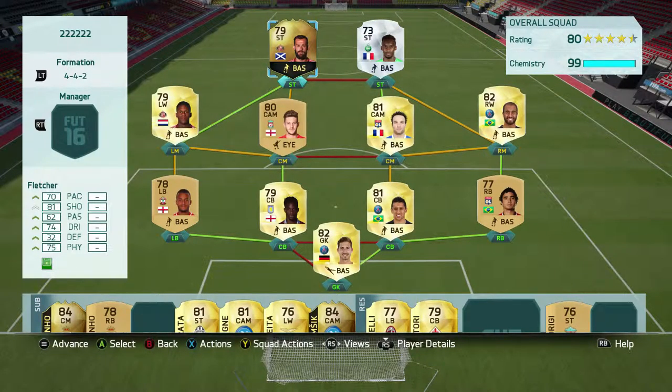Welcome lads, we're back for another review. Today we're looking at Stephen Fletcher: 70 pace, 81 shooting, 62 passing, 74 dribbling, and 75 physical. He's got medium attacking work rates, low defensive, two-star skill moves, and three-star weak foot. He is also left-footed, which I like in a striker because there aren't that many of them.